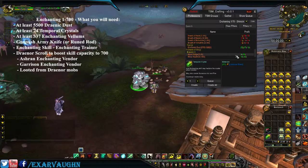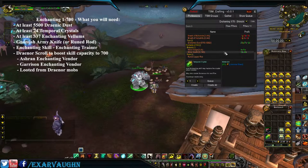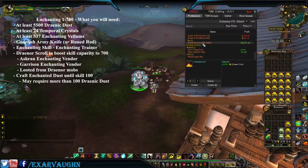Now we're ready to begin crafting. First thing we're going to do is go down to the Toys and craft Enchanting Dust until skill 100, which may require more than 100 Draenic Dust. We shall see what the RNG gives us.